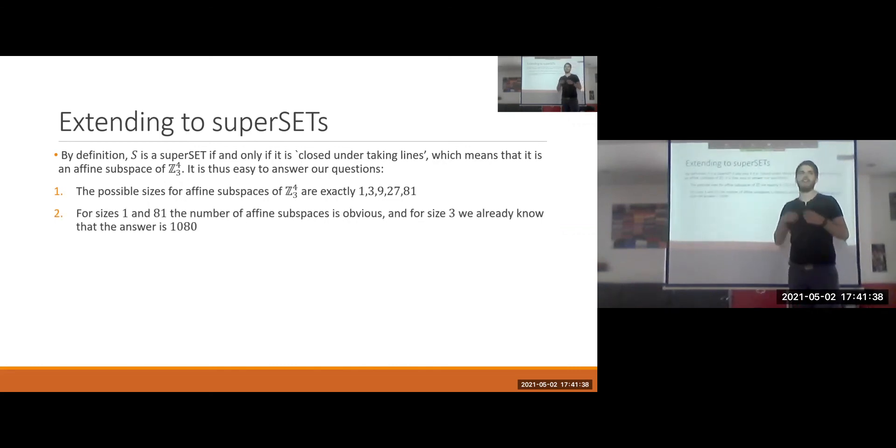Let's count affine subspaces of each size. Size 3 supersets are just lines — we already know there are 1,080 of them. For size 9, we count two-dimensional planes. First we count planes through the origin, then translate. The number of pairs of linearly independent vectors is 80 × 78, divided by the size of GL2(Z3) which is 48, giving 130 planes through the origin.